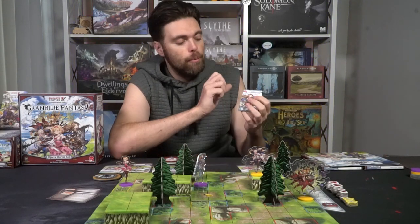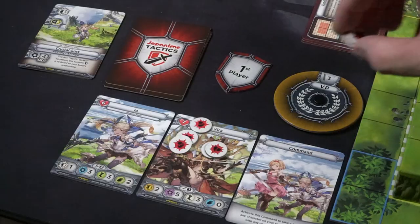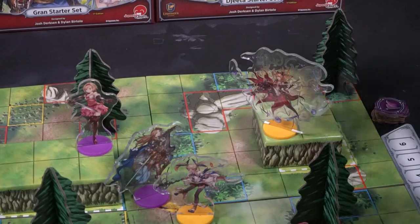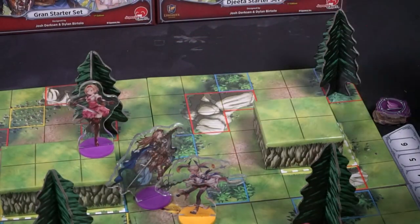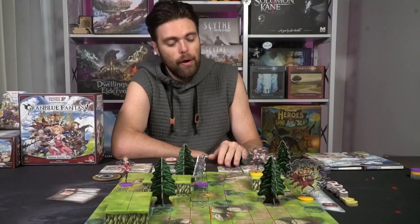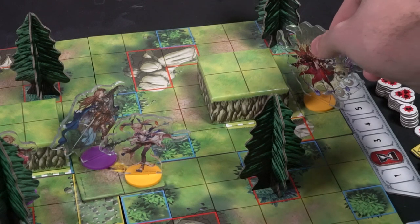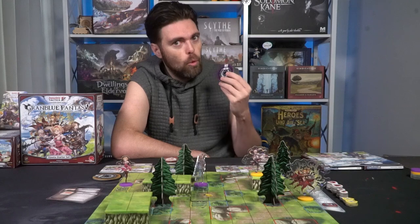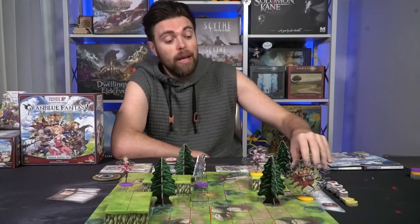Characters have HP shown on the top left of their card. Whenever they take damage, they suffer it with damage markers. If they ever run out of HP, the character is removed and you're left with fewer characters. If you lose a character in this game, it's very likely you are in deep trouble. Victory points are typically awarded to players who defeat other players' characters, with specific points based on the game mode.